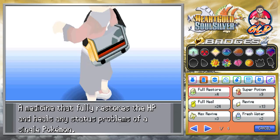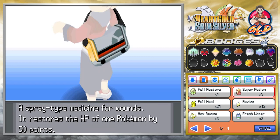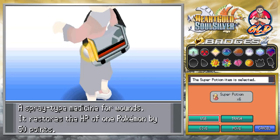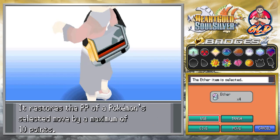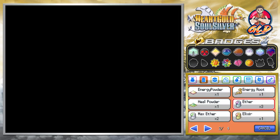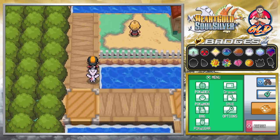We heal up our pokemon. I think that was a glitch. We use an ether on ancient power for Togepree so we won't get caught without moves again.